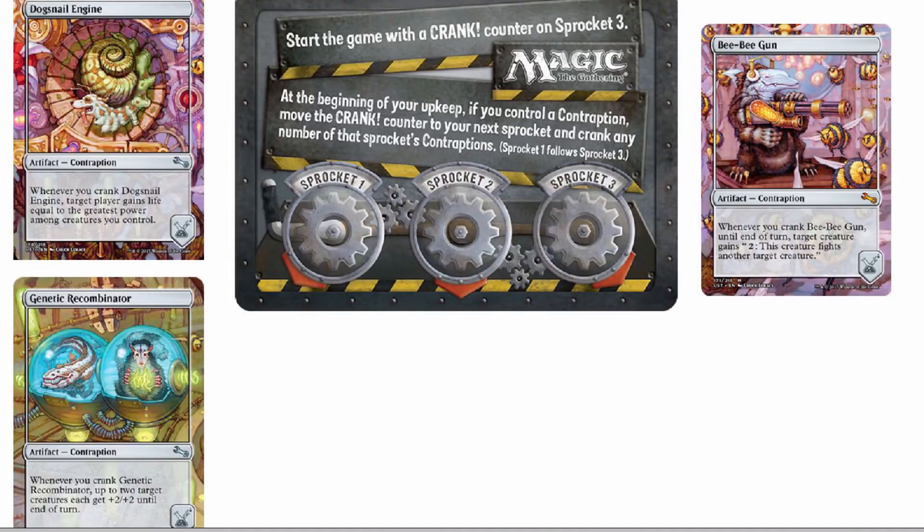Hey guys, it's SlenderMagic here, and I figured I'd make a quick video explaining contraptions from the new Unstable set. It's going to be coming up pretty soon, so if you want to draft it or play it casually or whatever, you're going to need to know how contraptions work. It looks complicated, but it's really not once you see somebody explain it and see it in action, which is why I've got Photoshop open.